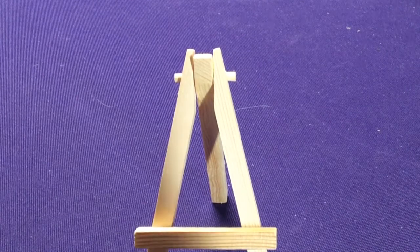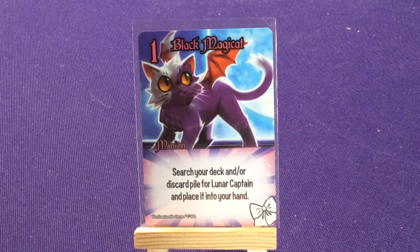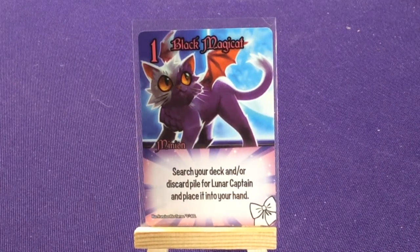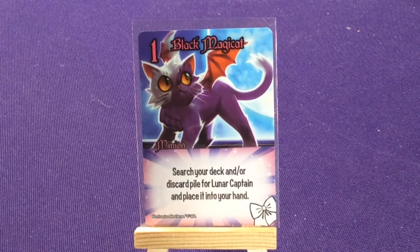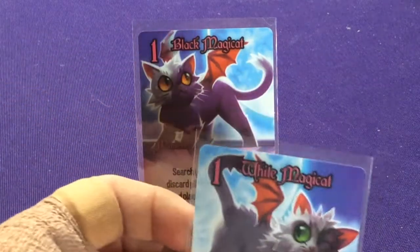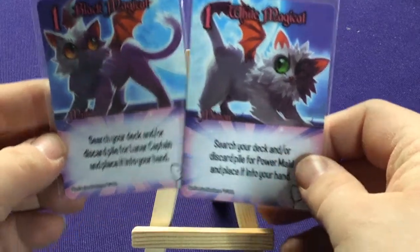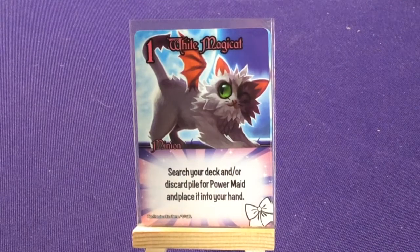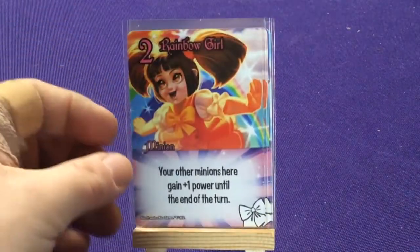Now we look at the Sailor Moon set — the Magical Girls. We start with Black Magic Cap, one copy: search your deck and discard pile for Lunar Captain and place it into your hand. Lunar Captain is not the Titan, just one of your character cards. We also get the other half of this paired card — White Magical: search your deck and discard pile for it and play it into your hand. They search for each other essentially. Two copies of Rainbow Girl: your other minions here gain plus one power till end of turn.